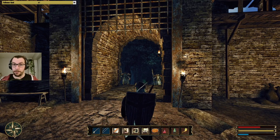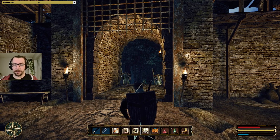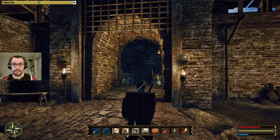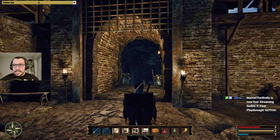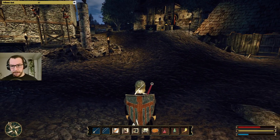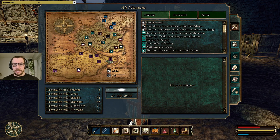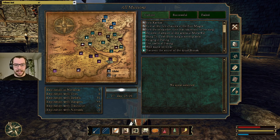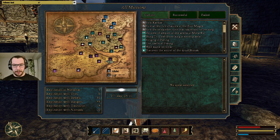Welcome to another round of Gothic 3. Today the plan is to finally venture forth into Gotha, which I've been told is not the most pleasant of places. Apparently there's loads of undead there, some undead paladins, some kind of demon — nothing we haven't seen before in Gothic 1 or 2, but I haven't faced a demon in this game yet, so that should be interesting. I want this to be the last thing we do in the midlands — the grand finale before venturing into the desert.